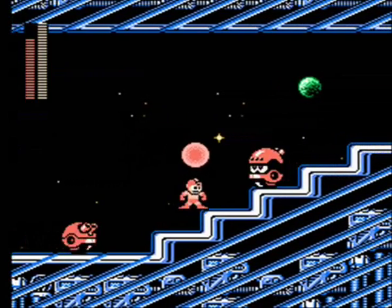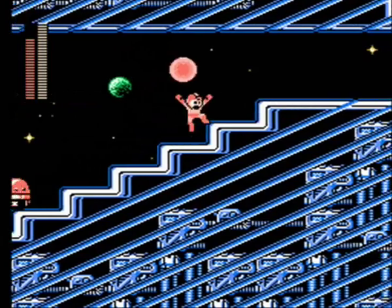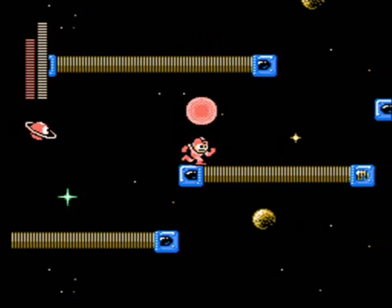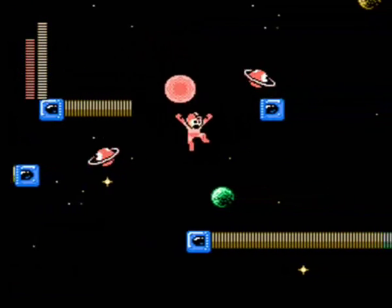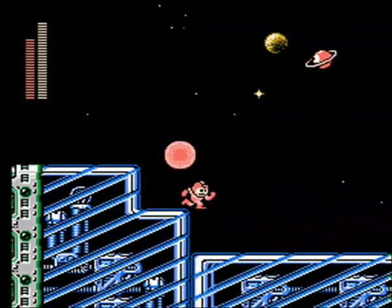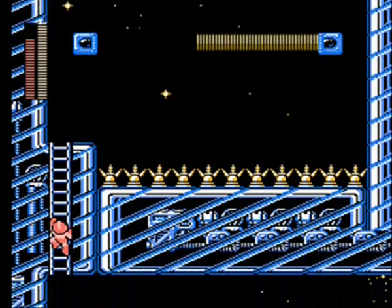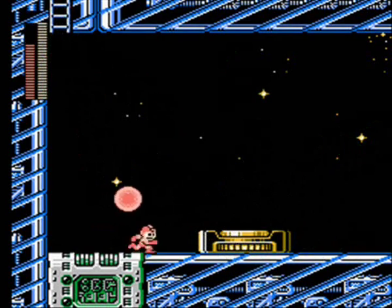Despite the rainbow and snake platforms being kind of weird, I do think they add some pretty fun platforming elements to Mega Man 4. The snake platforms go in the opposite direction as the rainbow platforms earlier, so you have to run along them and then jump. Whereas with the rainbow platforms, you just had to outrun them. We're just about to the end of this section. I like the little planets you can see in the background and the stars and everything.